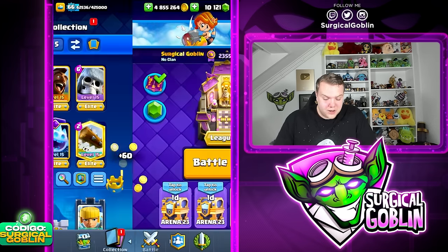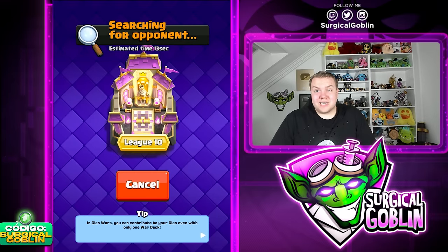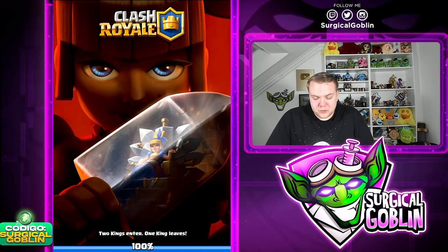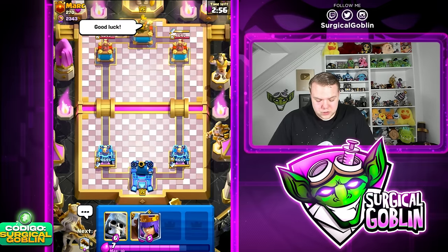Very very nice game to start off today's episode. I mean he had a lot of Hawk Rider counters — Tesla, Nado, quick cycle, Delivery, Poison. The only good thing for us is that the Giant Skeleton is very good against the Dagger Dashes. Even though Dagger Dashes is really good against the Hawk Rider, when you can force out the ammo and make sure the Hawk Rider is being tanked for, the Hawk Riders are still pretty annoying for him to deal with. Very very nice game.